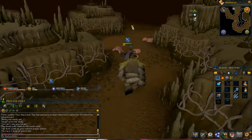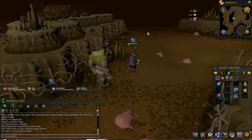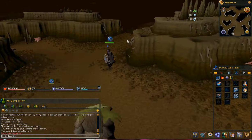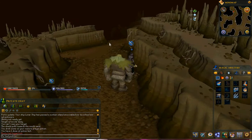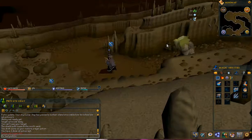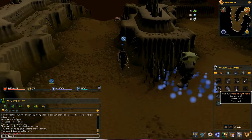I did all the Felidora tasks, which means I had to have prayer pots and super energy potions to recharge my prayer and my run energy, because this mole does not want to sit still — he, she, whatever it is.